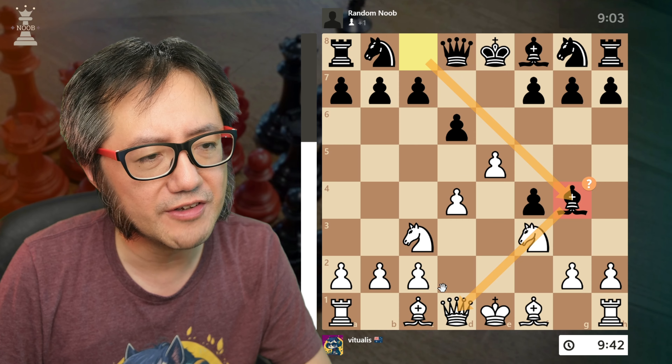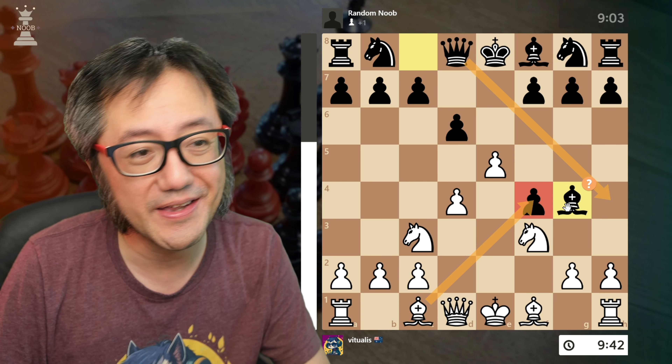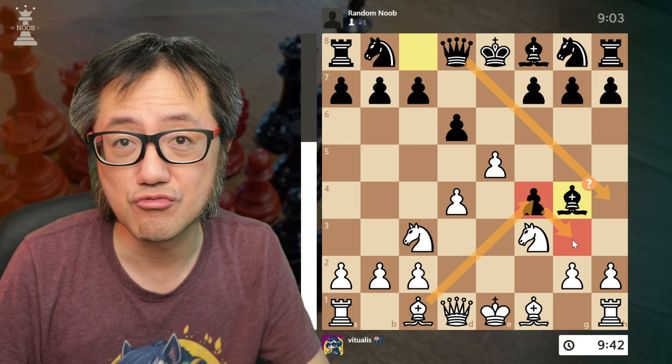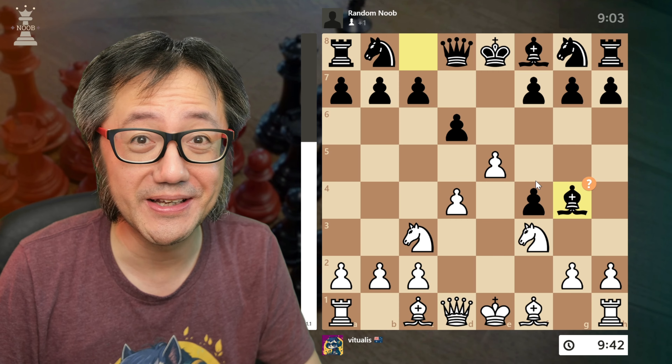The best and most sensible move here is just to take back that point of material. It prevents the queen from coming in because the bishop can drop back like that. However, in this position I decided to play something a bit tricky.